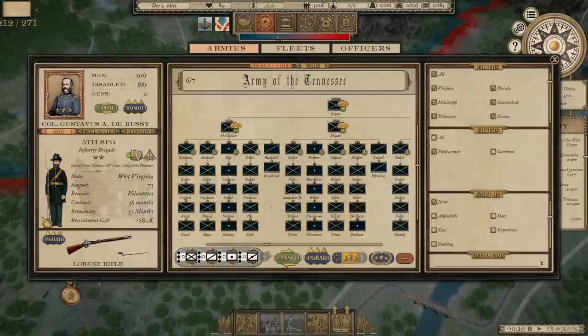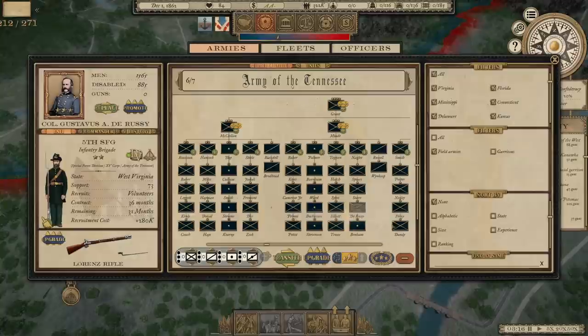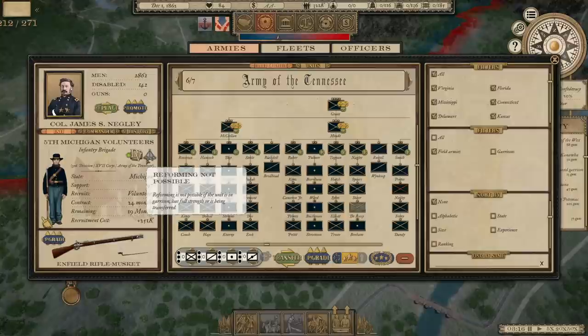We're going to go ahead and send them for a replenishment. 94 days — okay, maybe that wasn't the best idea. It's good to know that. Maybe I should have tested it on a non-patron unit to start. Some of these don't even give us the option to send them home. It's not possible if the unit is in garrison, has full strength, or is being transferred.